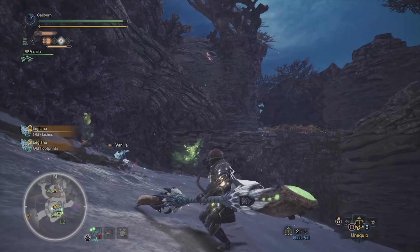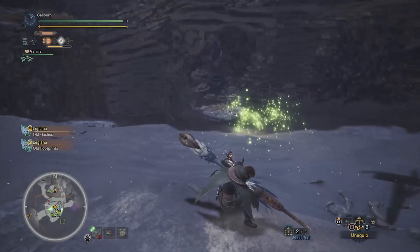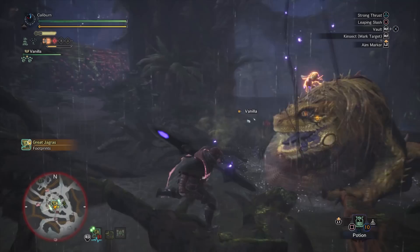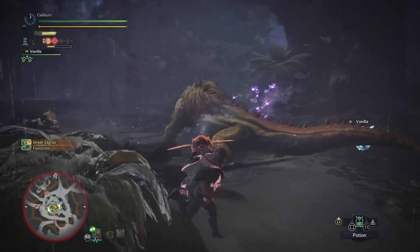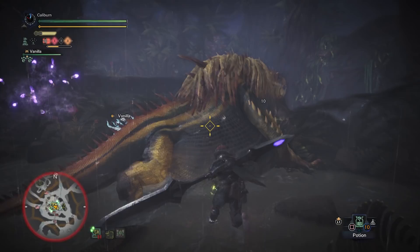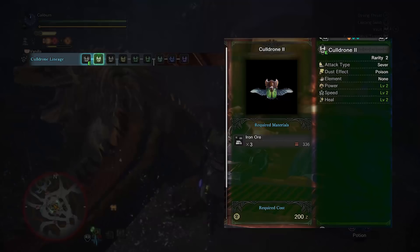From here you can pick up the Nergigante Glaive and a few others. Kinsects have a very easy linear progression starting with Coldrone 1 and ending with Pseudocath 3, which is arguably the best Kinsect in the game. Now for the long answer: the Iron Blade 1 you start with is good for the first few missions. You'll want to upgrade it as soon as possible to an Iron Blade 2 by using 2 Iron Ore. Also take the opportunity to upgrade your Coldrone 1 into a Coldrone 2 by using 3 Iron Ore.